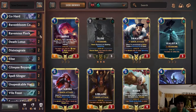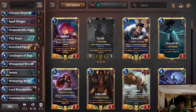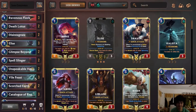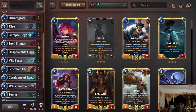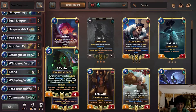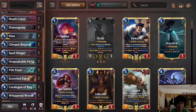Let's get into the deck guide. Basically, this is Senna Elise control with Lord Bromade as a top end, and Legerous as well. The idea is this is just a hard control deck. It's actually pretty good into aggro — you run your opponent out of resources and finish them off with Legerous, or they just have no resources to kill you.